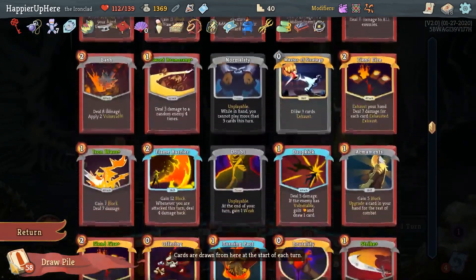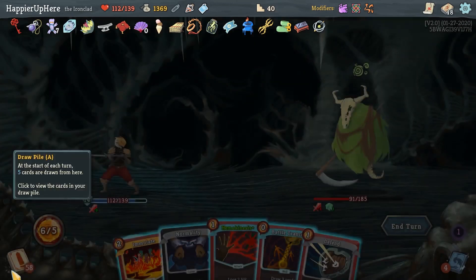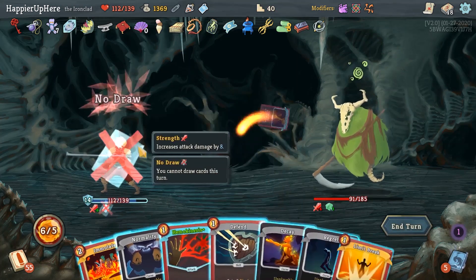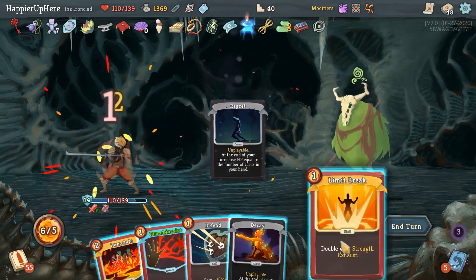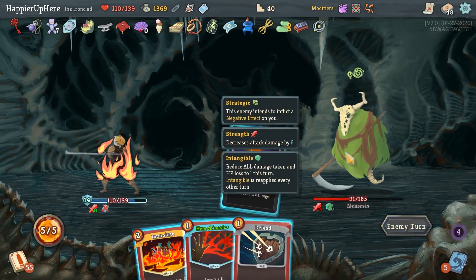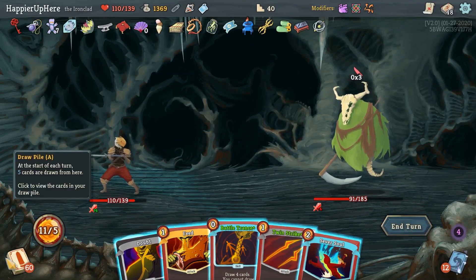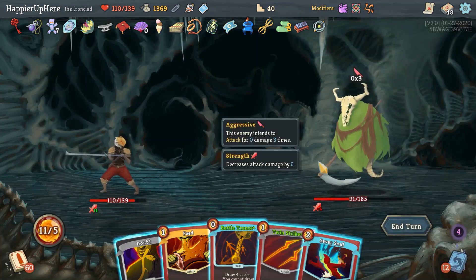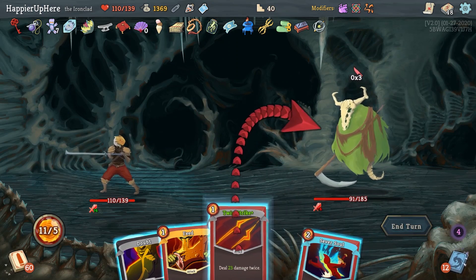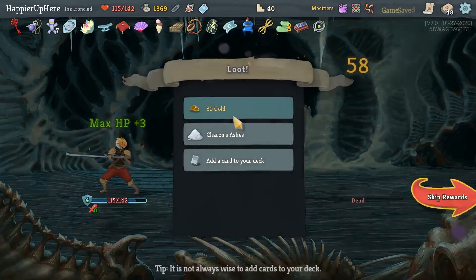Not getting attacked this turn, which is good. When is the next normality coming up? No time soon — good. I'm actually thinking, do I need to play anything here? I probably should play the Limit Break. Let's do Battle Trance and then let me get rid of the Normality and the Regret and then just play Limit Break. No reason to play anything — the enemy is intangible anyway. Another zero incoming, very good. Battle Trance is going to give me nothing amazing, although it would get me to my Apotheosis a little faster. I think I should keep the Offering next turn though in case I get attacked by a lot by the big attack. Let's just do Twin Strike, Sever Soul, and Feed. Actually, is that enough to kill? That is enough to kill. Nevermind.